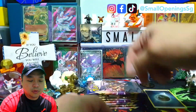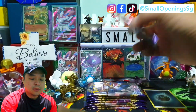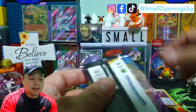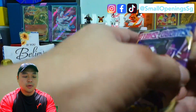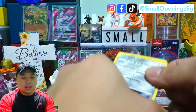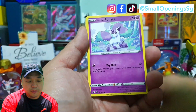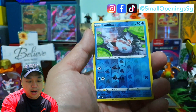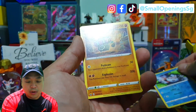So from the second pack, we have a Mareanie, Galarian Ponyta, Zorua, Maractus, Mudbray, a reverse Goldenrod, and we have a Claydol.